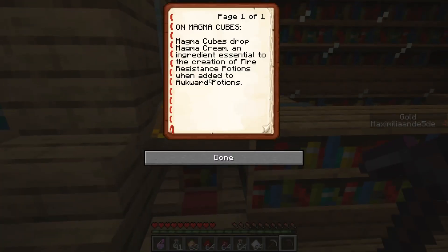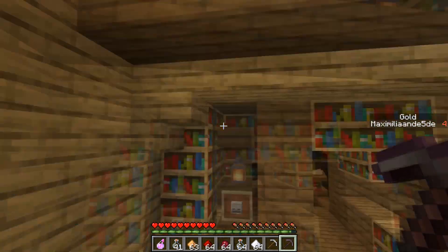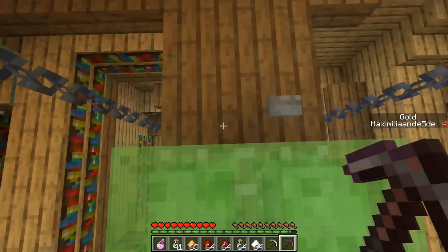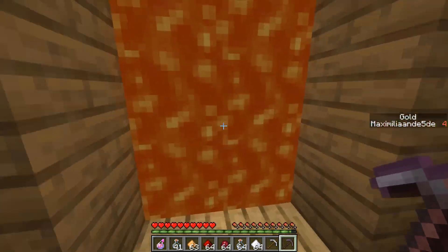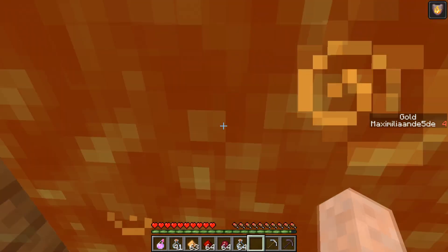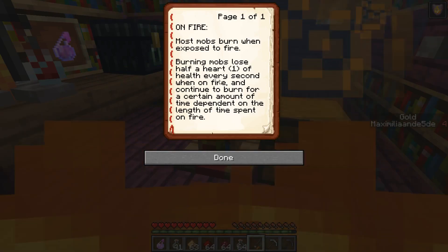There's a book on magma cubes: magma cubes drop magma cream, an essential ingredient for creating fire resistance potions. We already have some fire resistance potions but that's nice to know. Let's break this red terracotta - it broke something over there, so we can go over there now. It also gave me levitation. We can go through the lava if I have fire resistance, which I do. Fire resistance - oh wow, what's over here? There's a carrot on a stick.